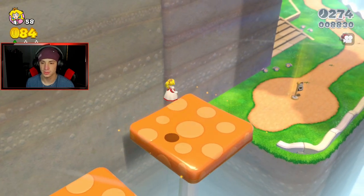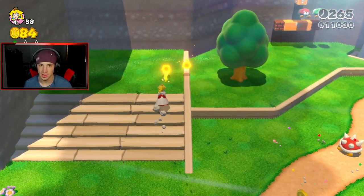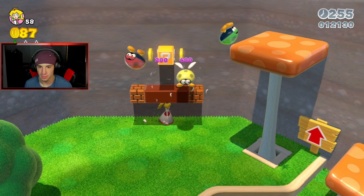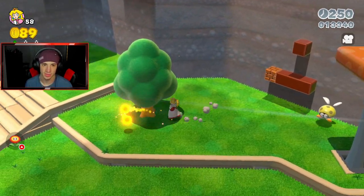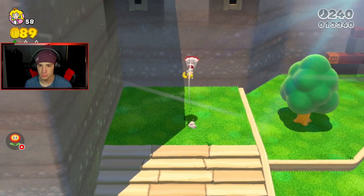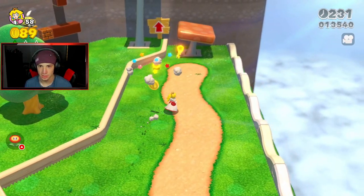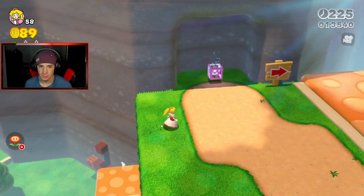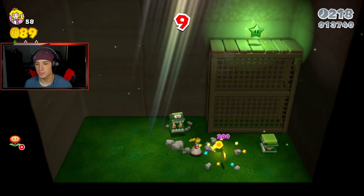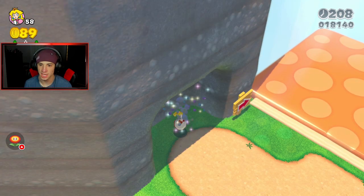Got it! I can't believe they haven't given me an item yet. There's something up there. Got some more Fire Flowers as backup. How do I get up here — do I need a cat suit? The stamp's gotta be up there. Maybe I can get a cat suit or bounce up somehow. That's the third one — so we're missing the stamp and the second green star's gotta be back there.